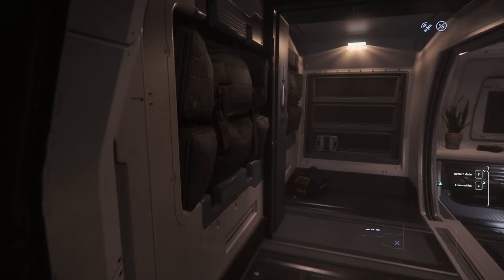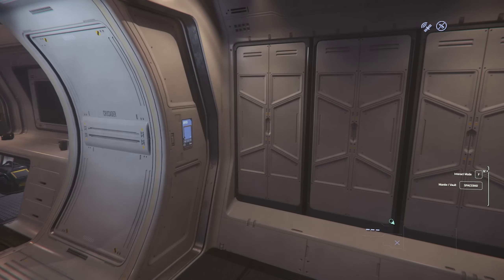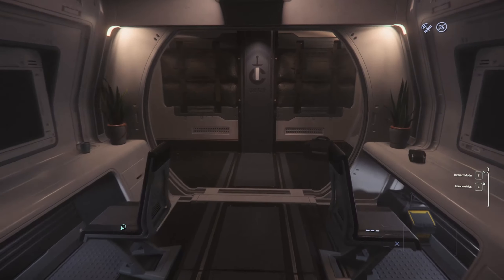This is the habitation section with three beds, storage for your gear, and some desks for the crew as well — a place to rest. There are your storage lockers, three beds, and a desk area.